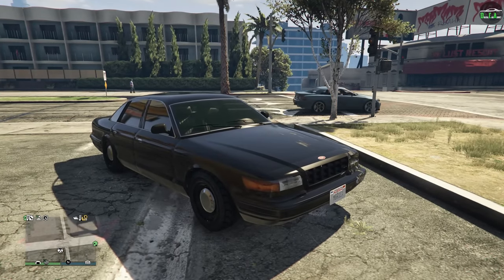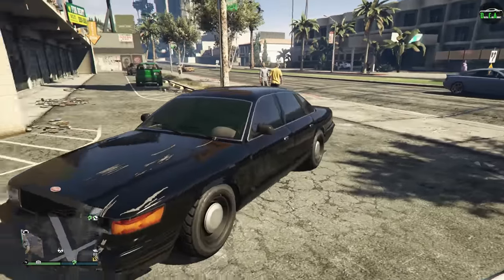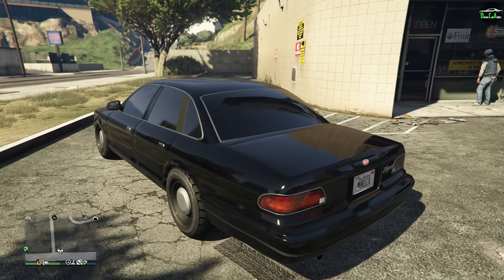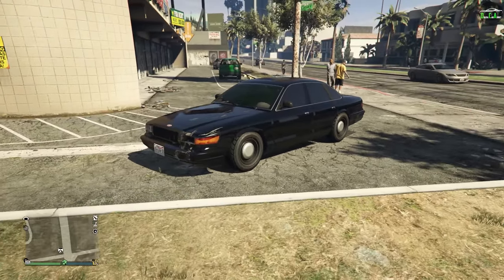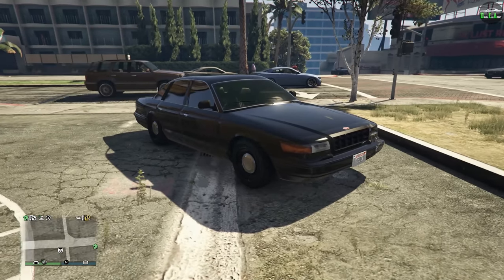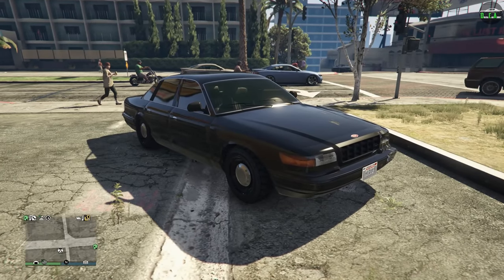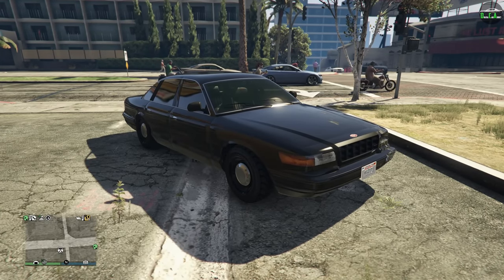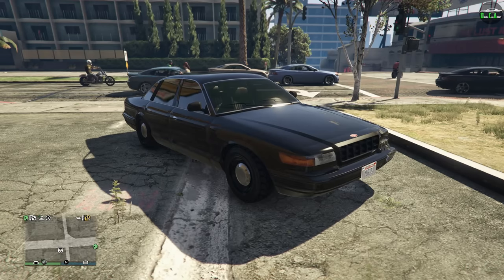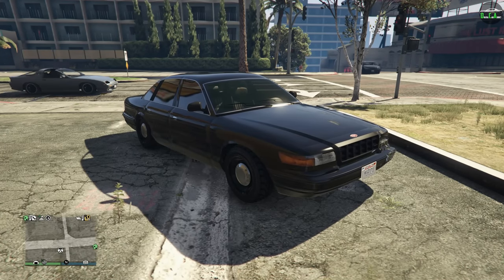I know a lot of people do cop car builds with this and you're probably going to say I should have done something different for the customization. But to me, anything else just looks weird or wrong. Maybe white if you want it to look like a cop car without stickers, but this thing in black with these wheels — that's just the way it was intended to be. I think it's a very cool car, especially when you customize it this way. Anyway guys, hope you enjoyed. Remember to let me know in the comments what vehicle from late 2015 and older you want to see me customize next. We haven't done the regular Buffalo yet, and that one does have some visual customization. Thanks for watching, and I'll see you in the next one.